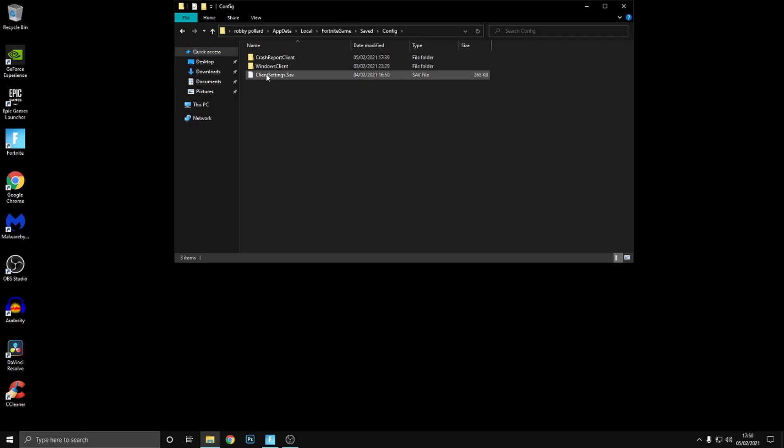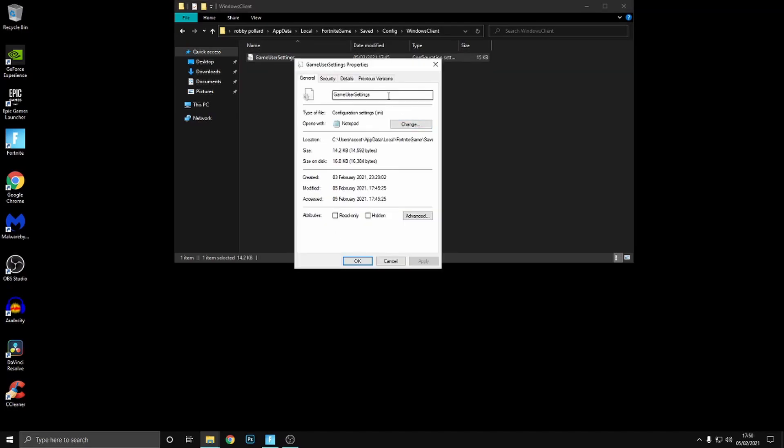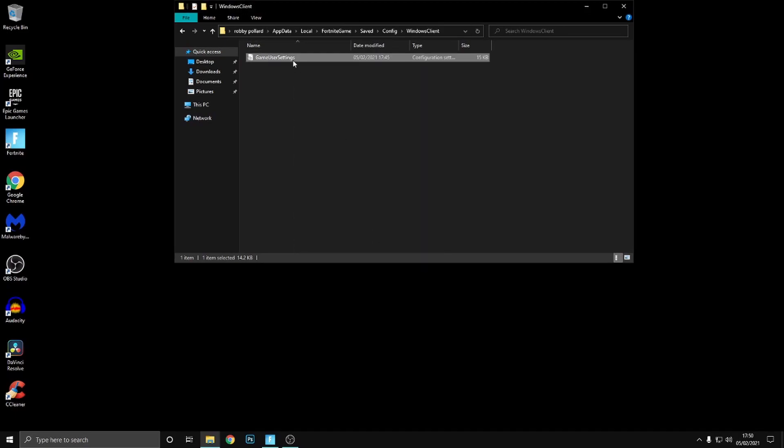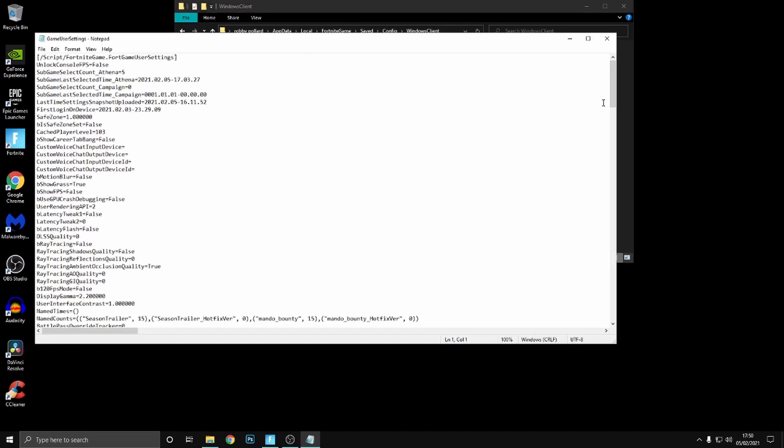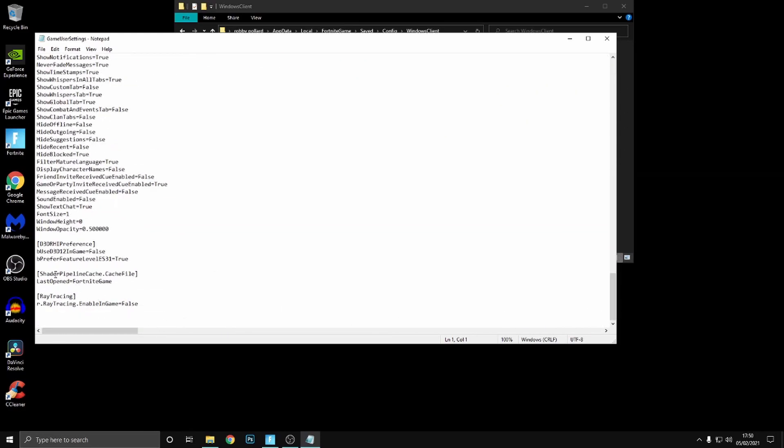You'll see the GameUserSettings file. Before you open it, right-click on it, go to Properties, and make sure the read-only box is unchecked — it's probably checked for you. Uncheck it, click Apply, then OK. Now double-click to open it, go to the right side, and scroll all the way down. You're looking for a setting called PreferLevelStreaming.